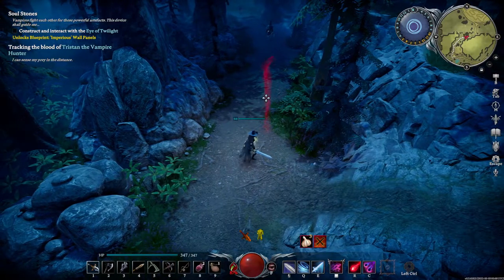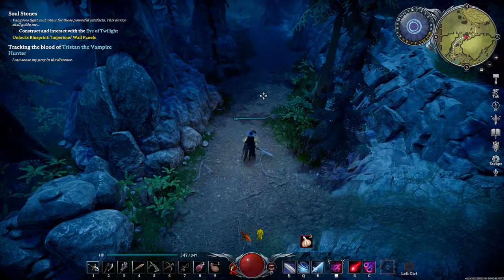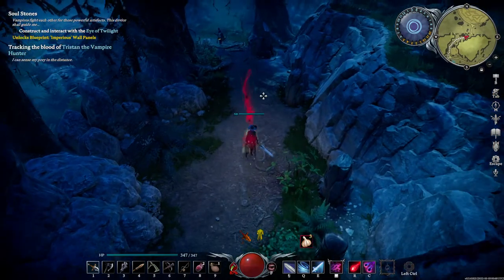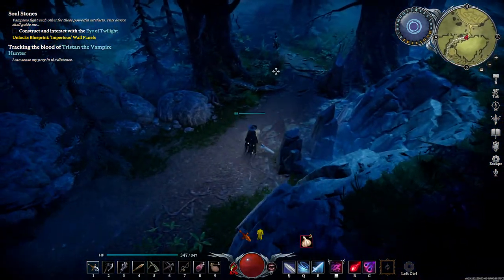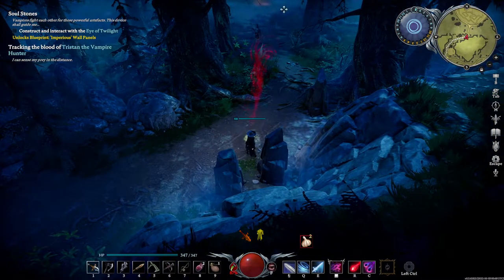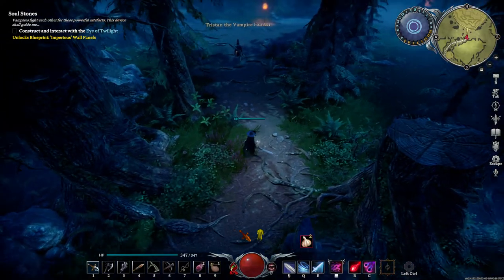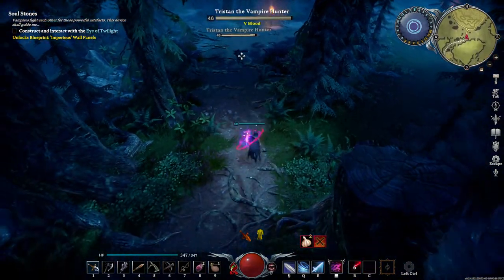Basically what I'm going to be doing is use Shadow Bolt followed by Chaos Volley, or vice versa. I usually do Shadow Bolt first because it takes a little bit longer to line up. Then as he comes at me, I double dash back to the other side of him, and then I rinse and repeat the same thing over and over.